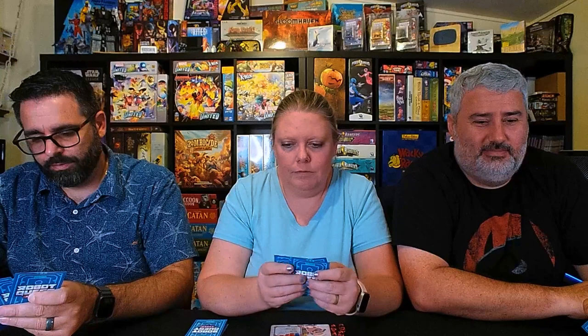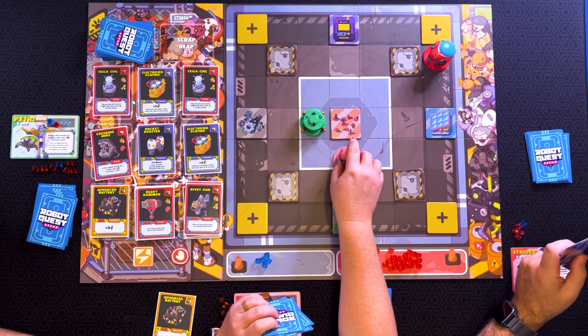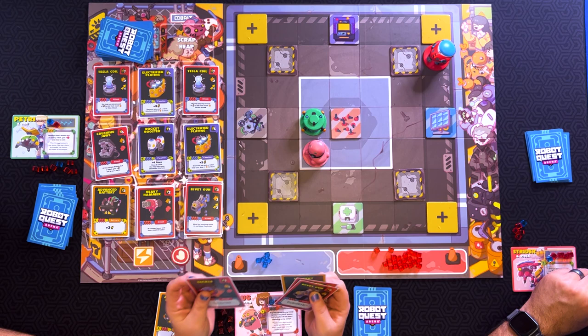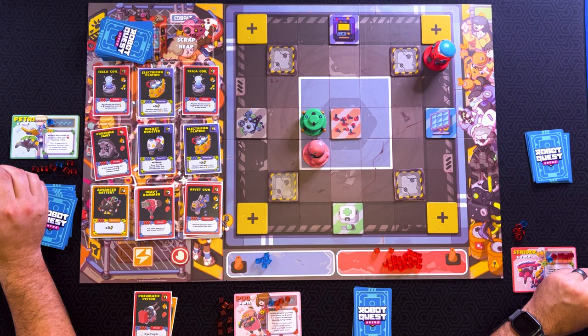I'm going to move three — one, two, three. And I am going to do Mnemonic Piston. No wait, I want to do Mnemonic Piston, not tackle. That'll cost one energy to buy. And then have you been playing that way the whole time? Yes. I haven't picked up any of the cards. I've been thinking — do I really want to buy that because it's going to cost me that much to use? No.